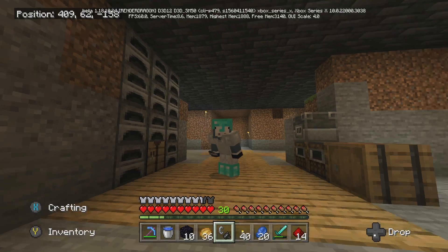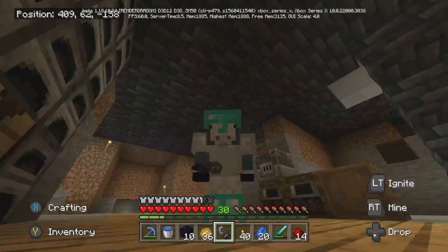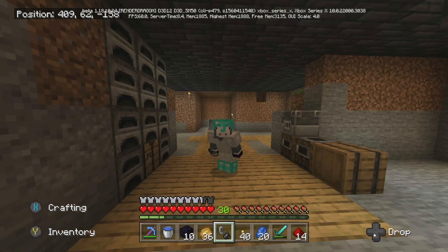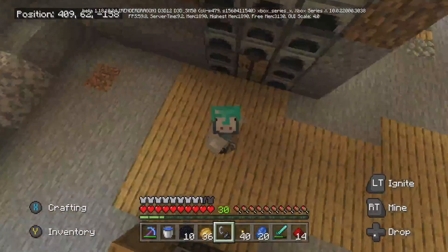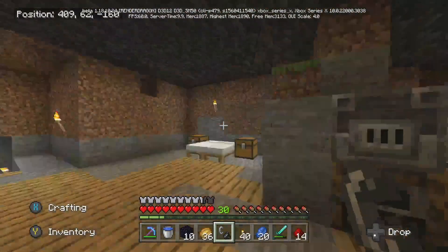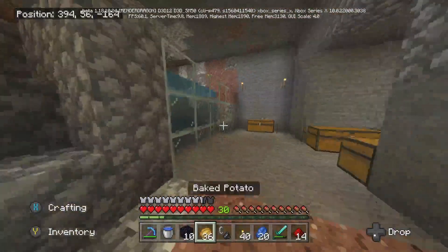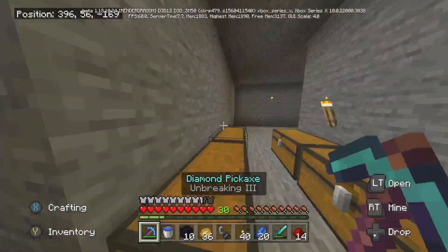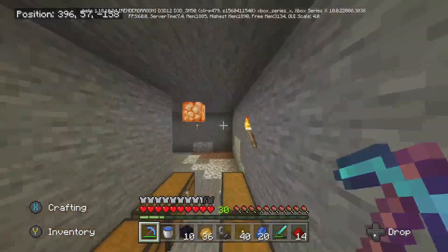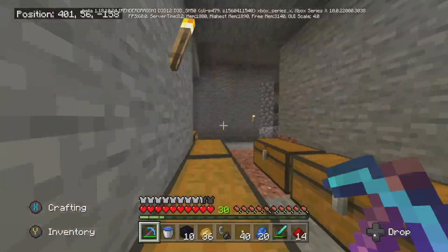Hello everybody and welcome to another video. This is episode number 9 of our Minecraft little series. As you can see there's a roof above me and it looks a bit different where we are at the moment, because I have been working on things. I'll give you a little rundown quickly before we head off. This is where the storage room is — this used to just be stone. I kind of made it into a nice little storagey space for us.